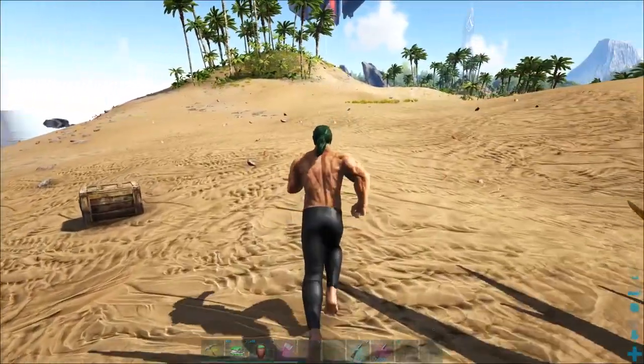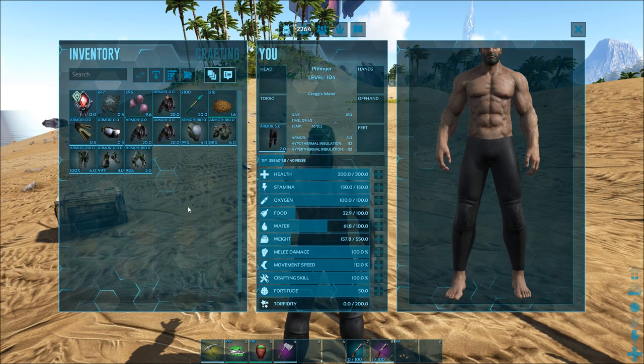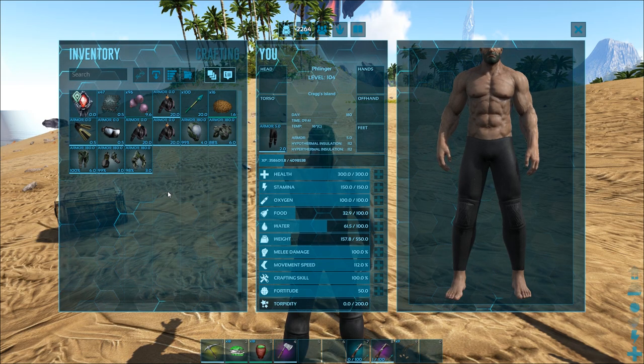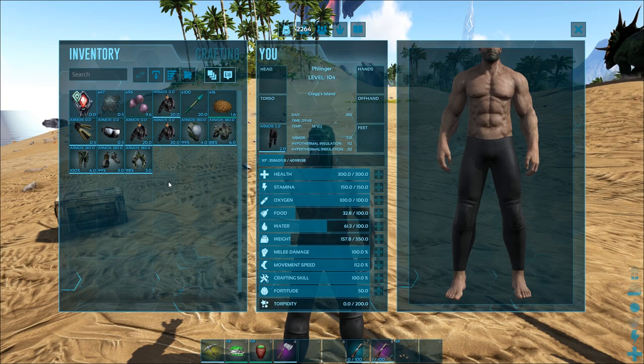Make sure that when you head out for taming these guys, you can use raw mutton, prime meat, prime fish meat, or their preferred kibble which is kairuku kibble. I've got a huge farm of kairuku at my base, so I have no shortage of kairuku kibble. One of the most eggs I have in my refrigerator is kairuku — it's kind of insane. This is what happens when you make organic polymer farms; you just get a lot of eggs.